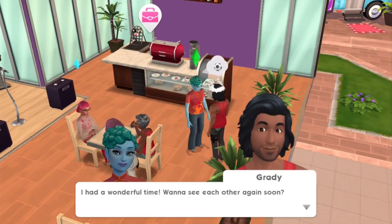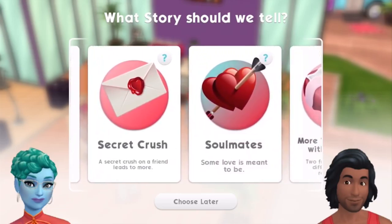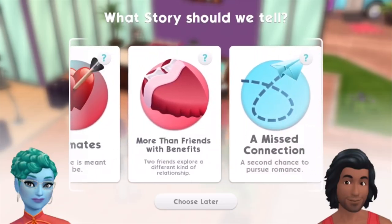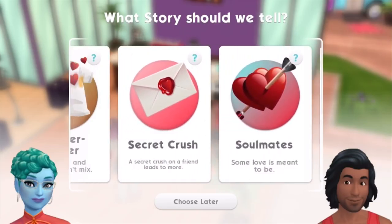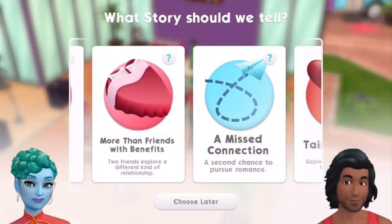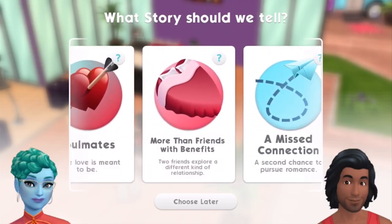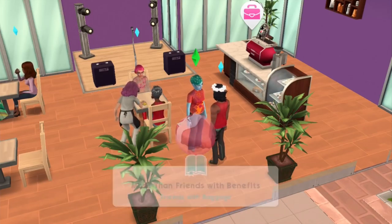Want to see each other again soon? Sure. Look at that artful stubble. Wavy long hair. So what should they be — the fixer upper? No, he looks good. Secret crush? Well, I think they're clearly on the romance path to start with. More than friends with benefits — yeah, that's catching my eye right now. Well, they're not friends is the thing. I want one that's just like casual, but maybe it'll turn into something more. More than friends with benefits — let's just do it, see what happens.